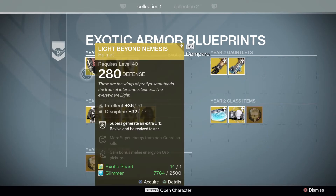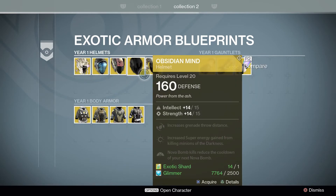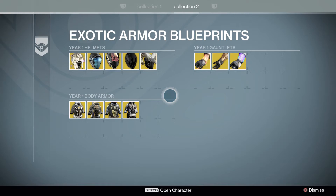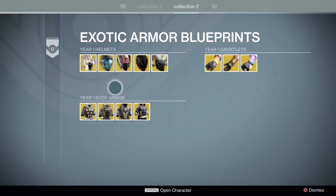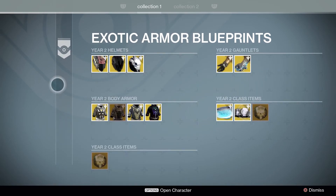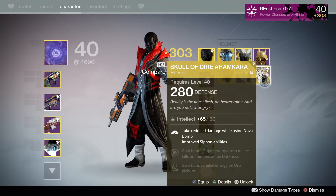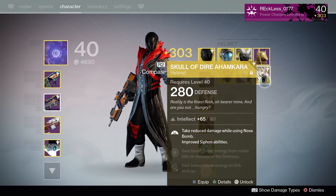For helmets, we have Light Beyond Nemesis, Obsidian Mine, and the Stag. This is collection one — everything in Year Two. This is collection two — everything from Year One. Earlier today, Xur was actually selling the Skull of Ahamkara, which is a Year One exotic with no Year Two version. However, when Xur sold it, he sold it as a Year Two 280 defense, and you can tell it's Year Two because it has the Taken King insignia on the top right of the armor itself.